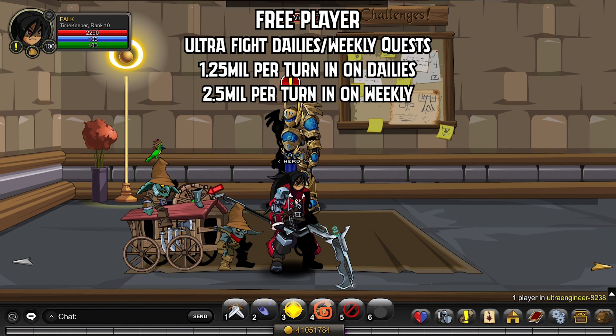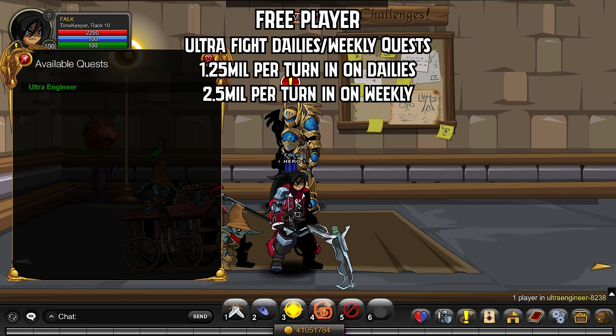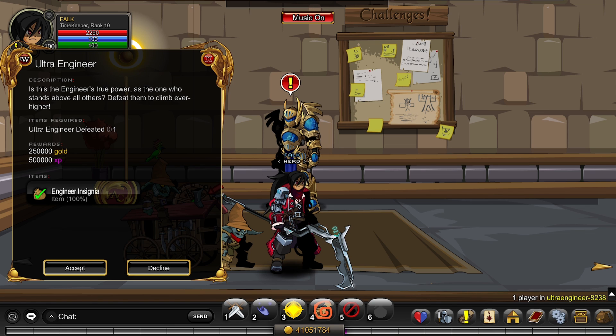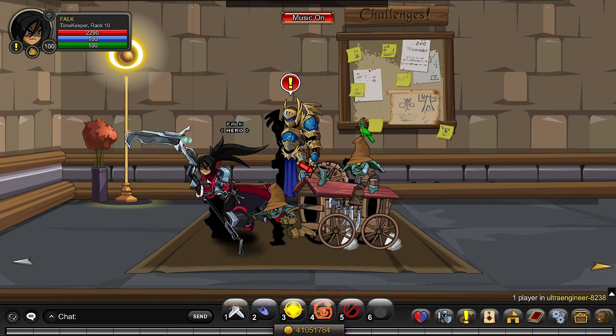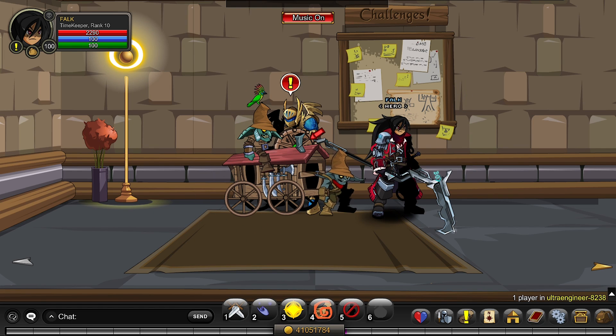Finally, make sure to do the Ultra Quests — do the dailies and weeklies like Ultra Dage, Ultra Nulgath, the Engineer Ezrajal, and the Warden. From the Warden and the Engineer, the daily ones with boosts and server boosters active give 1.25 million gold. The weekly ones like Dage and Nulgath give 2.5 million. In total, it takes around 10 minutes to get roughly 3.75 million gold. Even without boosts it's around 2 million — really easy and worth it.